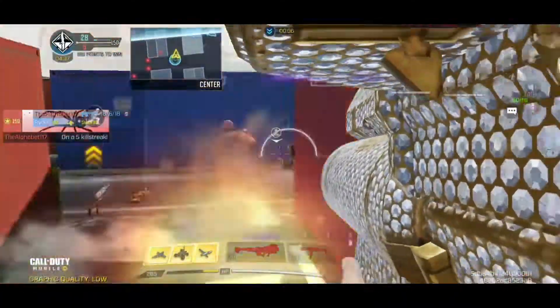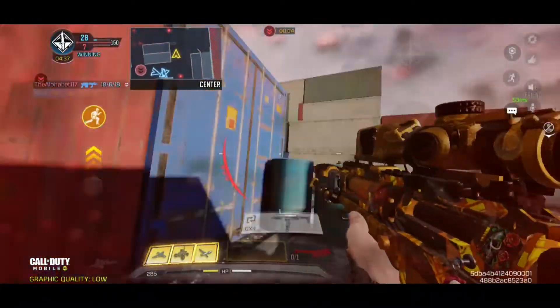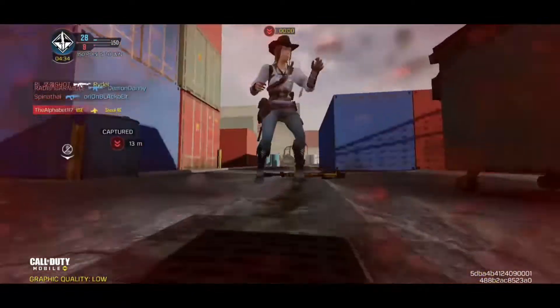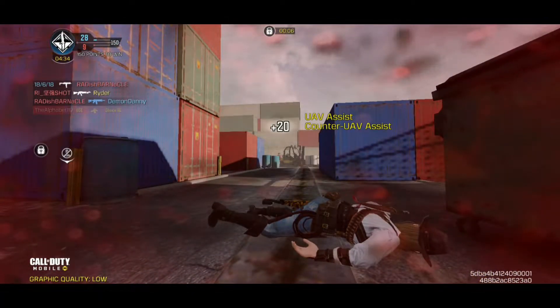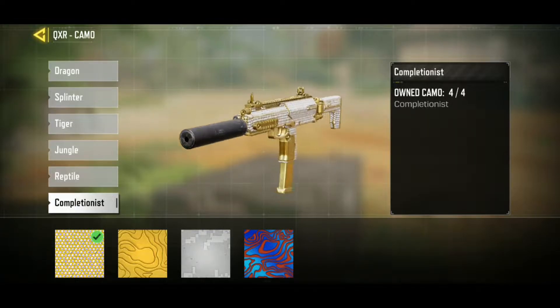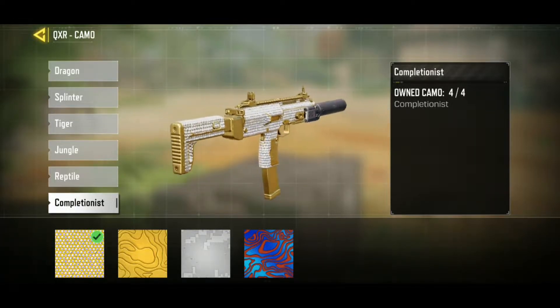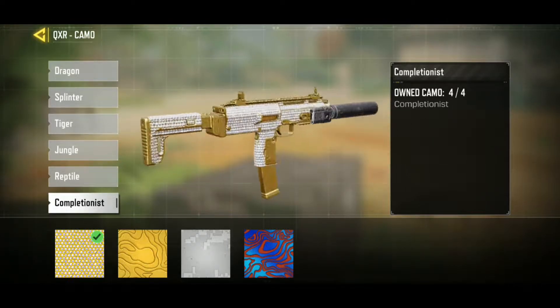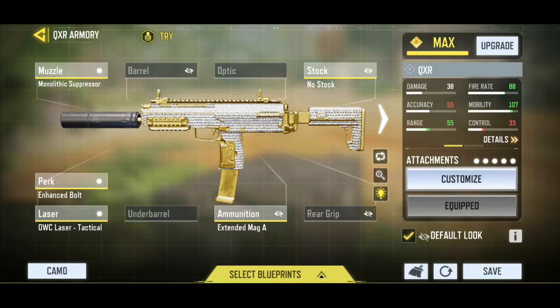I know that weapon, oh my god. I'm the worst player in the world. Okay guys, so this is the Diamond QXR — waited a long time to achieve this camo, but yeah, it looks just amazing. Now we will jump into a private game and I'll show you how it looks.